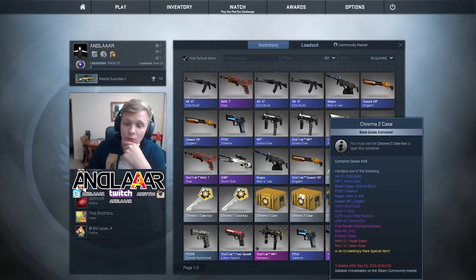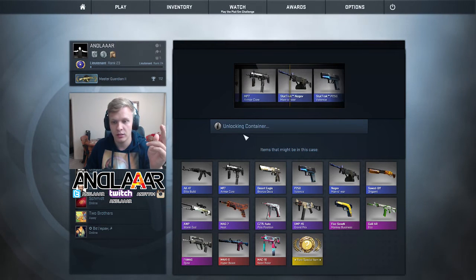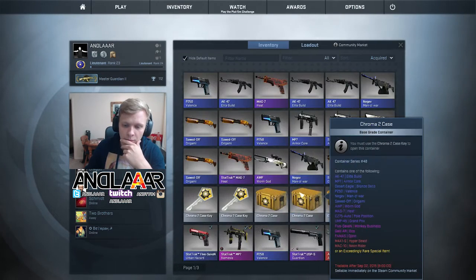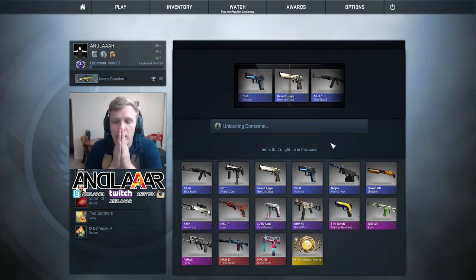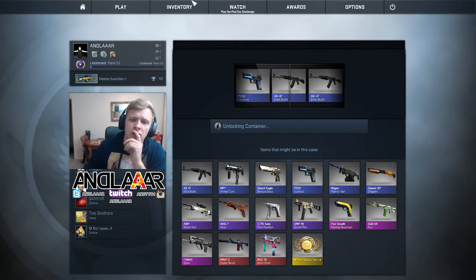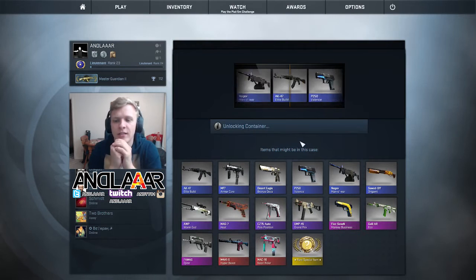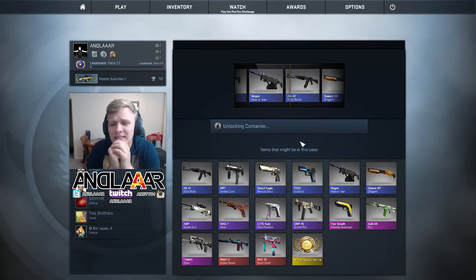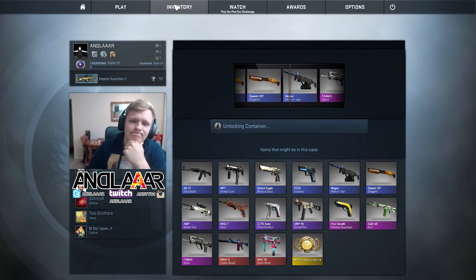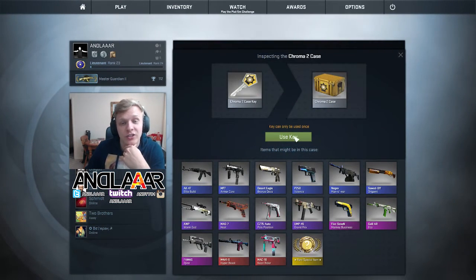We have four keys left. I saw red go by — didn't pay attention to which one. Another blue. Let's go middle case. Come on, Gaben baby. I saw another Neon Rider too — a lot of Neon Riders today have gone by. Last key, last case — key to case, maybe something. Nope. Very close to purple, but I'm sorry guys. Another disappointing case. I think our luck streak is over.